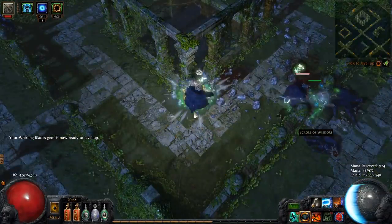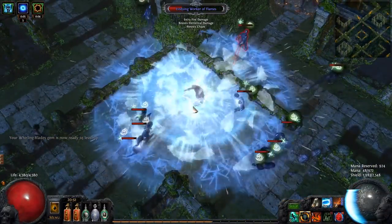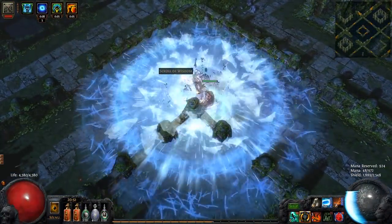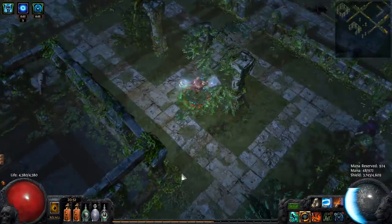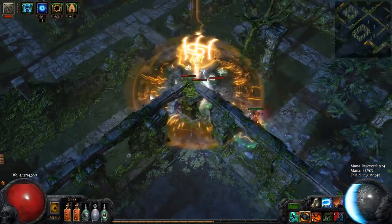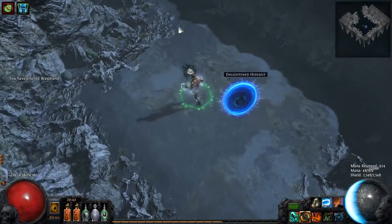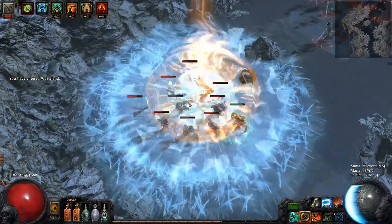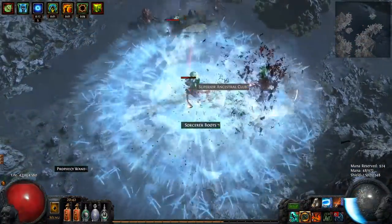So as you can see we have some pretty good defense going on here. Just for reference, this is a tier 13 red map with some fairly nasty damage mods on it, and except for the boss it wasn't too much of a problem. Now let's talk about the damage of the build. To demonstrate, I have entered another tier 13 map that also had Enfeeble and monsters with 80% cold resistance, which of course slows down our character's damage significantly. But it went pretty well considering this character is only level 80.